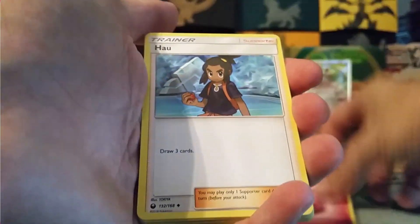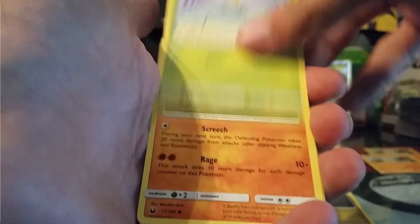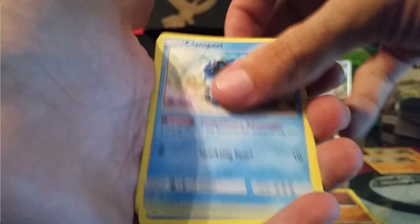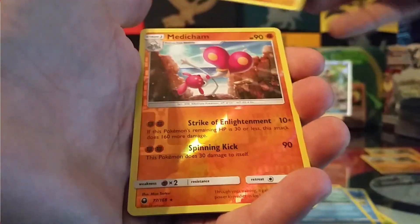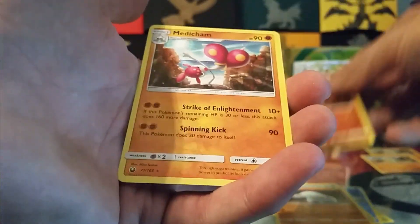We have a Fire Energy, Hau, Underground Expedition, Shogon, Surskit, Onix, Clamperl, Lotad, Fanfy, a Medicham Holo Rare, and a non-holo Medicham. Out of sleeves I guess — out of sleeves. Last three packs.